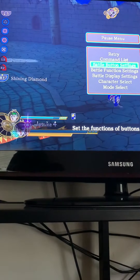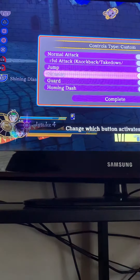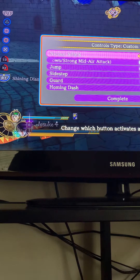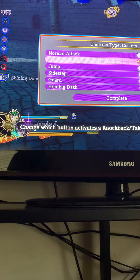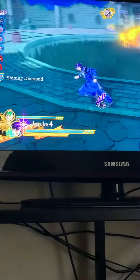Press Options on the PS4 controller, go down to where it says Battle Button Settings, press X on that. Go down to the setting or settings you want to change, choose which button it will be. And then once you're done, go down to where it says Complete, and then your settings are changed.